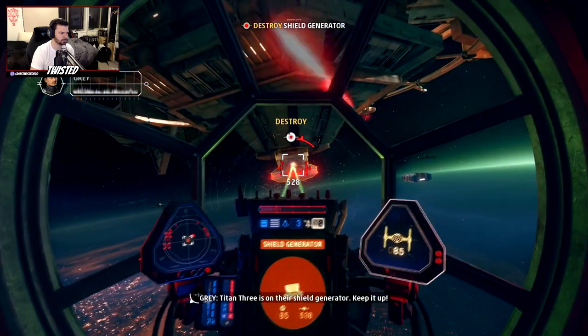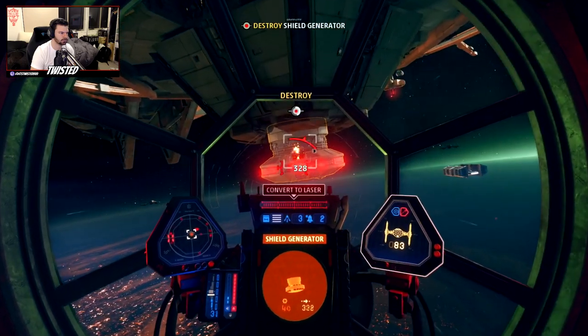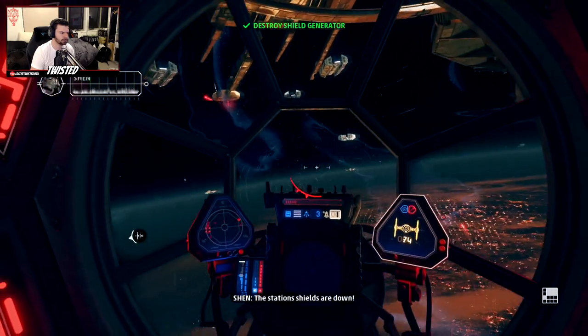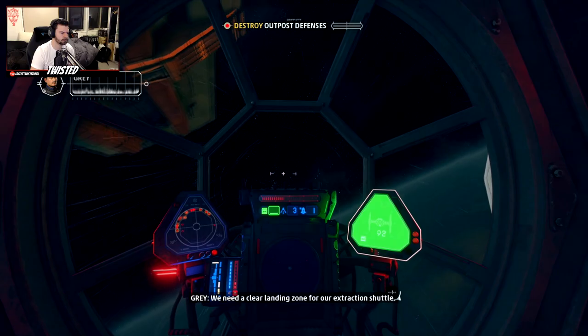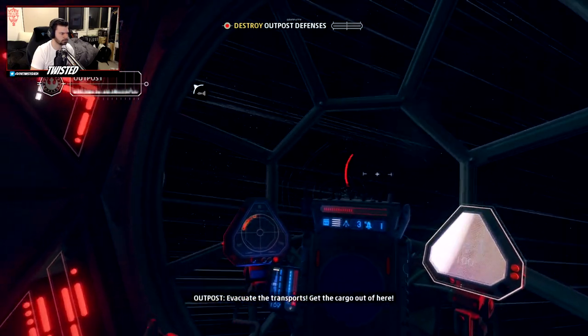TIE Fighter is on their shield generator, keep it up. Station shields are down — focus fire on the outpost's turbo lasers. We need a clear landing zone for our extraction shuttle. Evacuate the transports, get the cargo out of here.